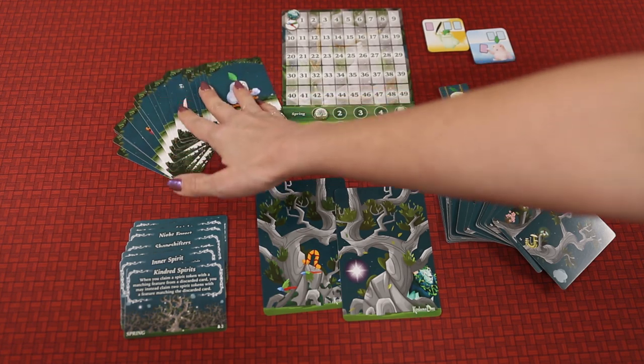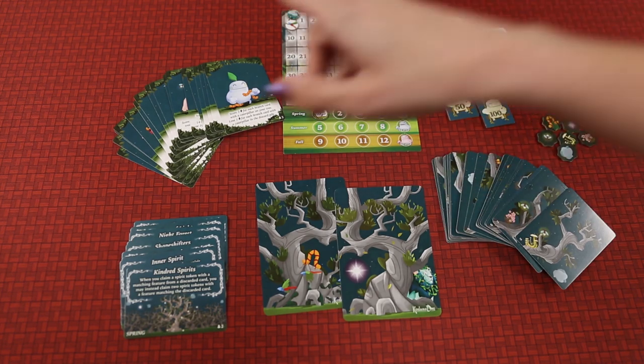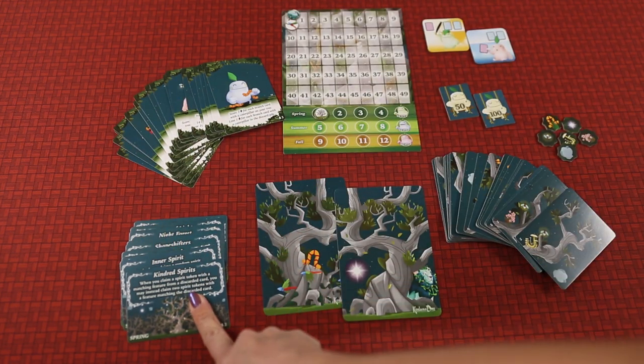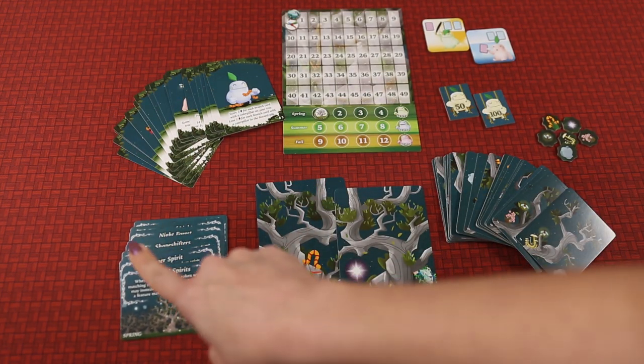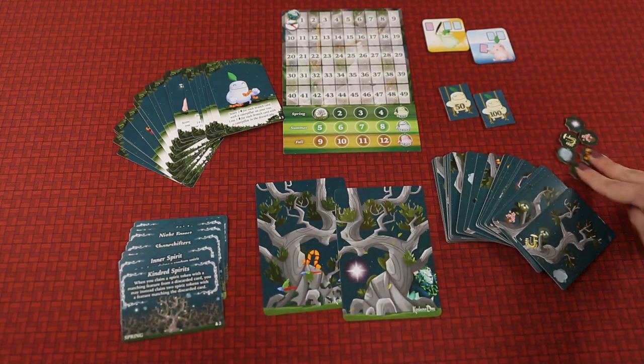I feel like the game could potentially already get samey, but because there's so many of these, it really keeps things fresh. Here are your decree cards. You will be choosing one per season to play for the whole game. So that's kind of cool. And we have your spirit tiles.